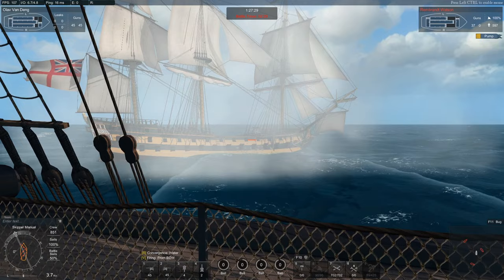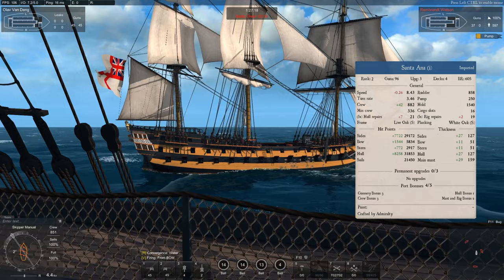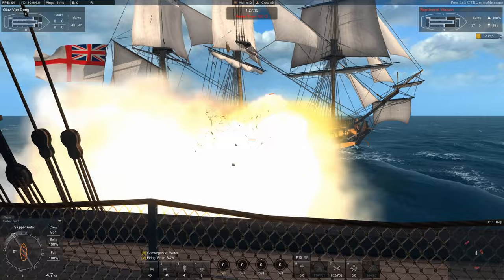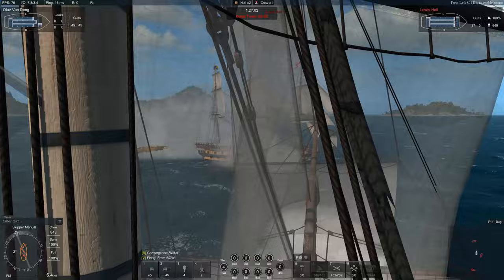So in short, that is the Santa Ana's history, based on two ships: the Rayo and the Santa Ana. Now, what is she in Naval Action? We'll start with what ship she is actually based on. In Naval Action, she is based on the Christian den Suivende — she has the exact same hull shape and is the exact same ship with different decoration, which honestly is very disappointing. She is just Christian den Suivende with a new skin.